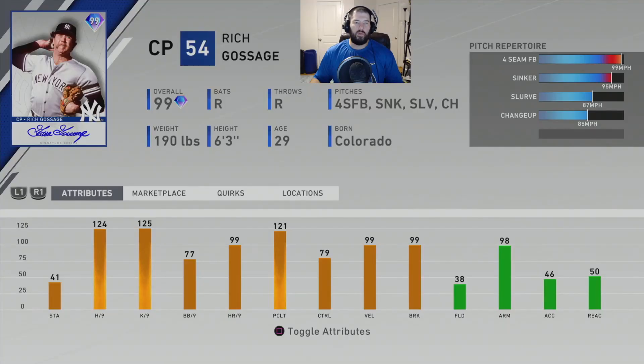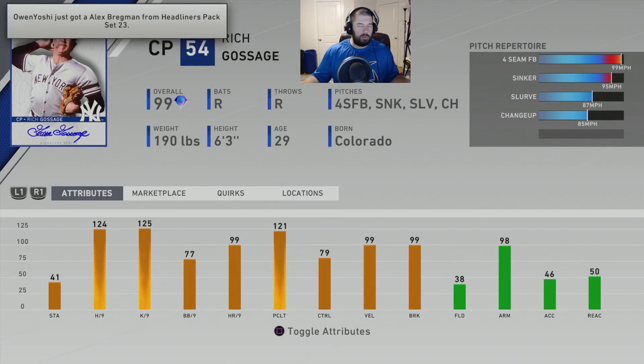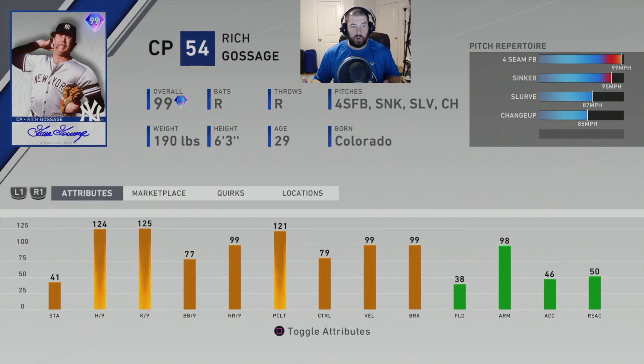Number 4 is Rich 'Goose' Gossage — his Signature Series card from his time with the New York Yankees. He's right-handed and throws a four-seam fastball with Outlier 1, going 102 mph, a sinker at 95 to 97, a slider at 87, and a changeup at 85. He has a very unique throwing motion that makes it hard to pick up the ball out of his hand, and his slider cuts across the whole zone. Stats: 124 hits per nine, 125 K per nine, 77 walks per nine, 99 home runs per nine, 121 pitching clutch, 79 control, and 41 stamina — so he can throw a couple of innings as a long reliever.